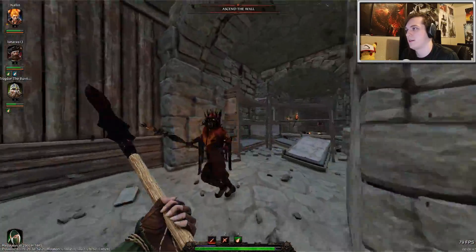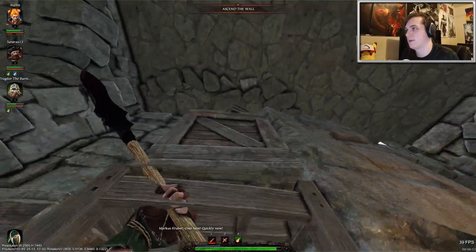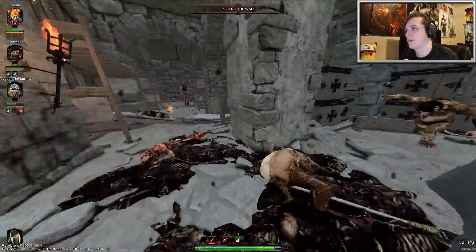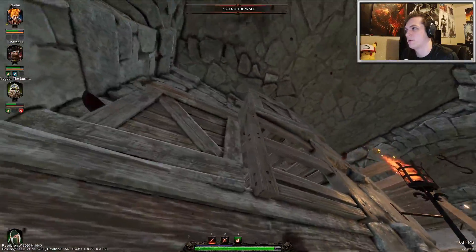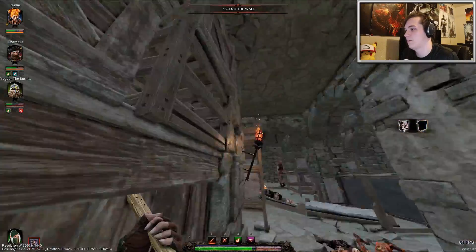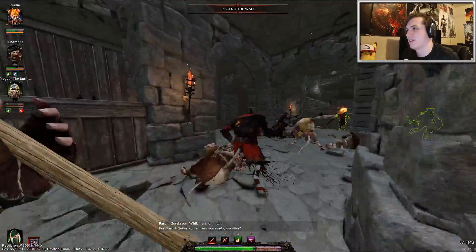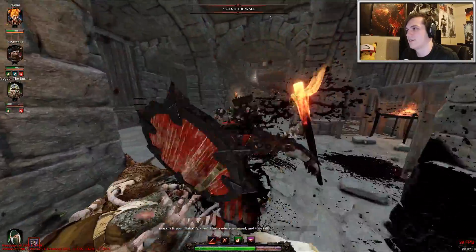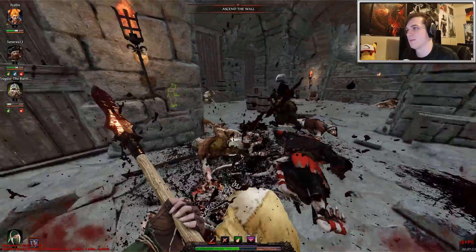There's a special item back here that I can pick up — it's kind of hidden but it's up here. If I pick this up and keep it till the end of the game, I'll get a bonus reward. I got it. Basically, this is a secret object — it allows you to get better loot if you finish the mission with it. The downside is if I die or lose the Grimoire, then I die permanently, I believe.